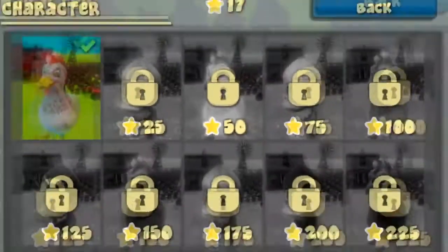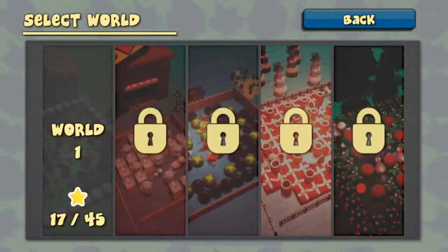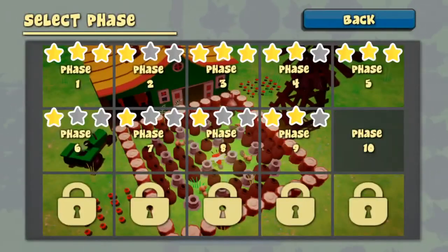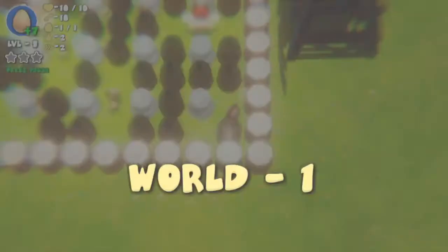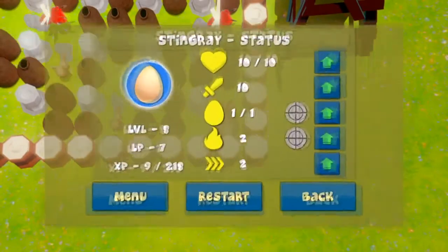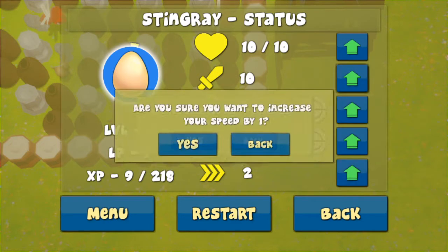There is something that I missed in the first episode that I was kind of surprised to see. A commenter mentioned it in the last video - there is a little bit of an RPG element here. If you start up your level and hit the start button, we can actually move up our speed, damage, the number of bombs, range, and our health. So let's move some of these up and see what happens.